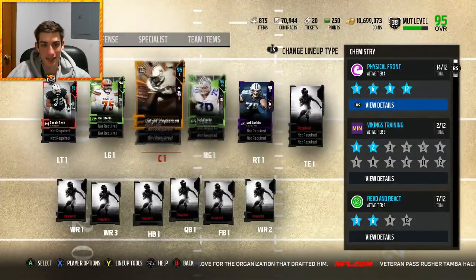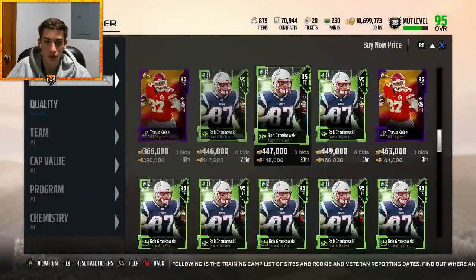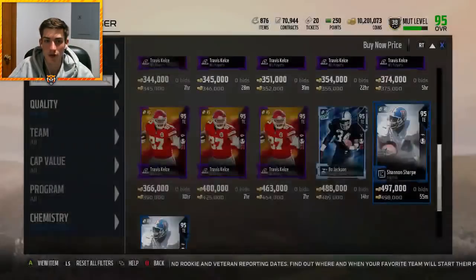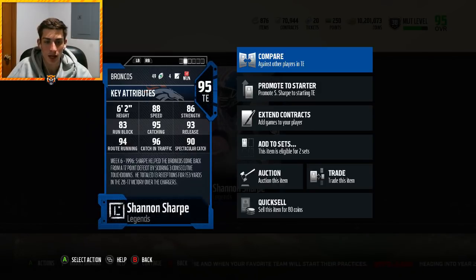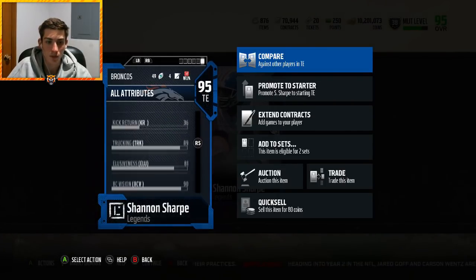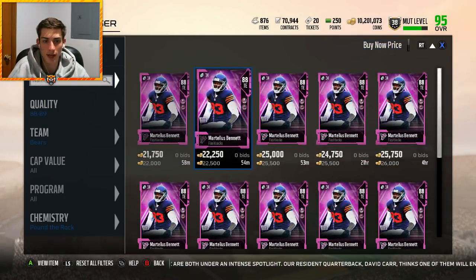There are a bunch of really good tight ends in the game — Tony G from way back, Travis Kelce, the new Team of the Year Gronk, Shannon Sharp, Bo Jackson of course, Jimmy Graham — but the player I'm going with is 95 overall Shannon Sharp. He's a little smaller for a traditional tight end but I don't high point too much. He's 6'2" — 88 speed, 86 strength, 83 run block, 95 catching, 93 release, 94 route running, 96 catching in traffic, 90 spectacular catch. He's a phenomenal card — basically a bigger fullback out there who catches the ball really well. 89 trucking, 81 elusiveness — very solid tight end, in my opinion the best in the game for what I'm going to use him for.